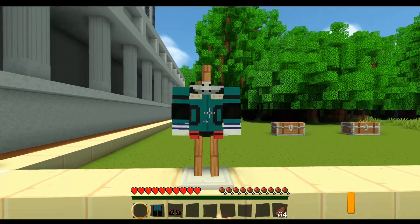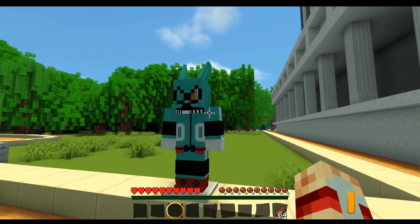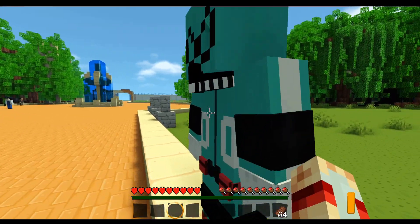And then we have Izuku's first outfit — the outfit that his mom got him. This is personally my second favorite, besides the Gamma one. The originality of it is beautiful.